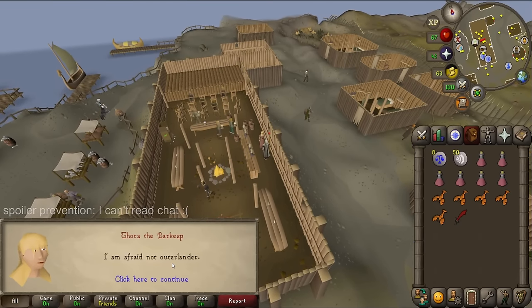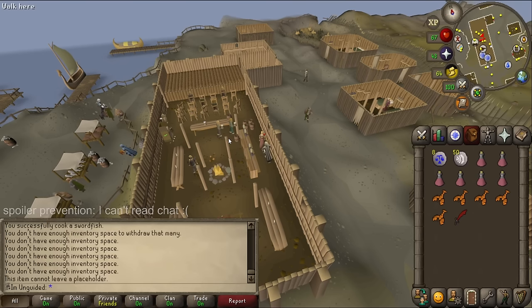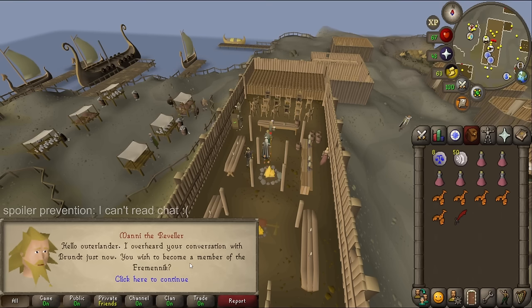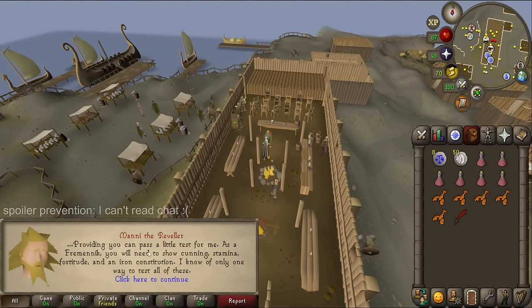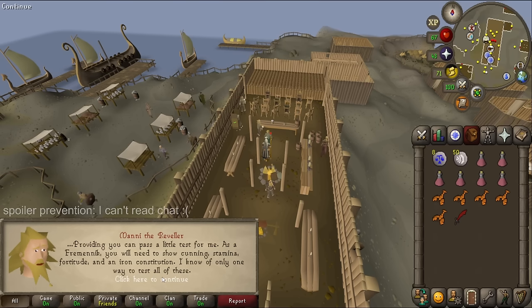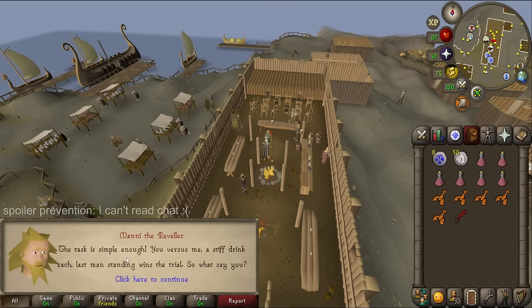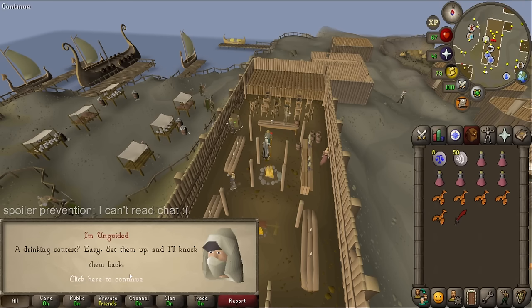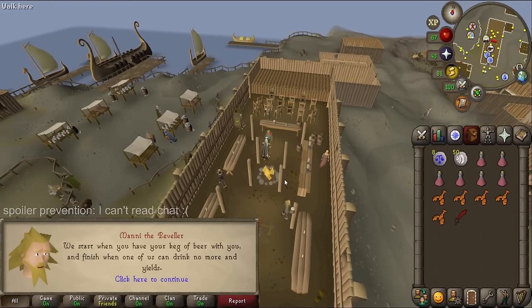Are you a member of the council? No, I'm not. Good start. Then I find Manny, who is on the council. He says he'll happily vote for me — provided I can pass a little test. As a Fremennik you'll need to show cunning, stamina, fortitude and an iron constitution. He knows of only one way to test all of these: a drinking contest. You versus me, a stiff drink each, last man standing wins the trial. When you're ready, pick up a keg from the table.